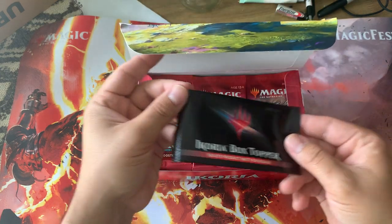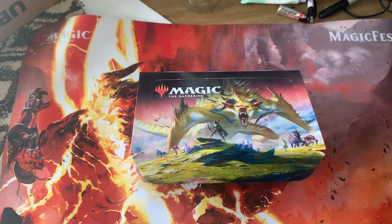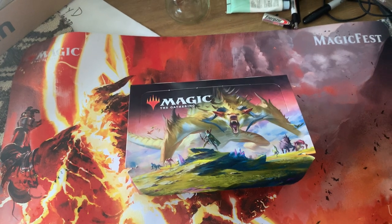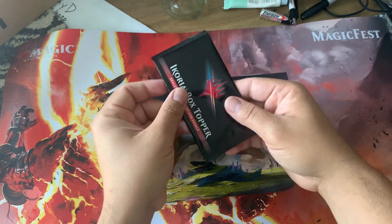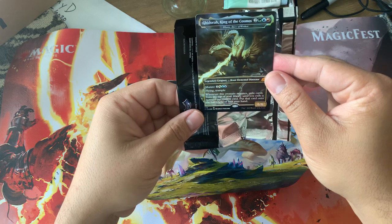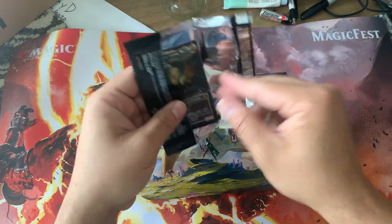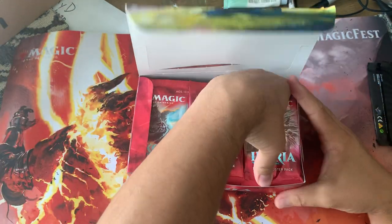Box topper! What do we got? Foil Mothra? Whoa, another Foil King Ghidorah. I will take that, please. Do I even want to bother with the rest of the packs? Of course I do, this is ridiculous. Gotta waste my money.